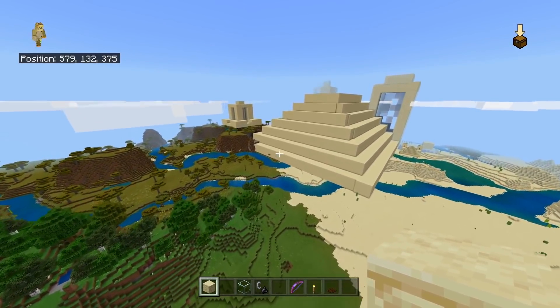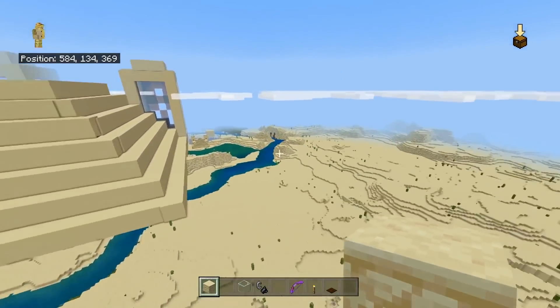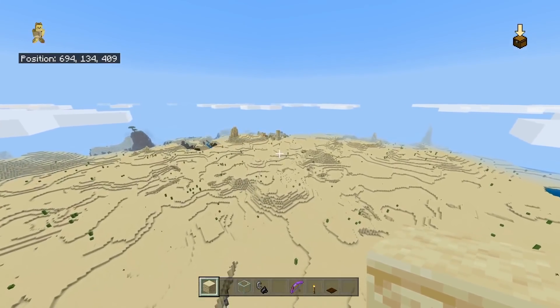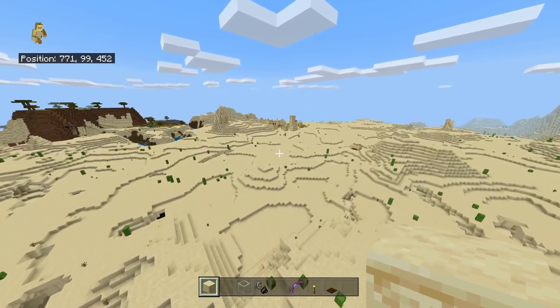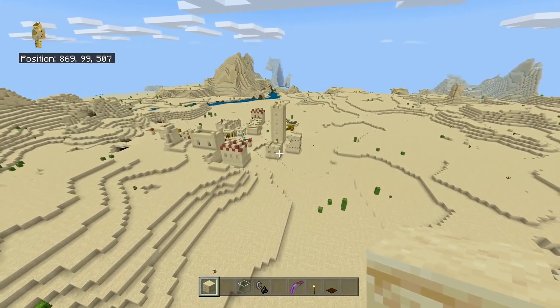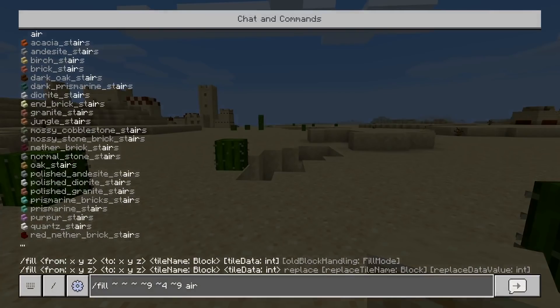Wait — I think it's not just the desert wells and the desert temples you find in the desert. There's another naturally generated structure — one that no one would be insane enough to try and build in giant form, but let's give it a try anyway. Here is a desert village, and obviously desert villages are taller and much bigger. Let's try and build at least one of these desert village structures in giant 10 to 1 form, because they're mostly made of sandstone too.